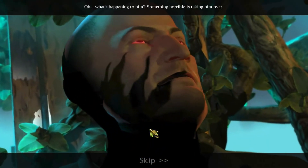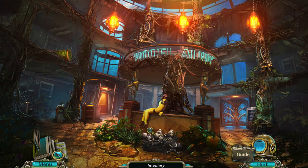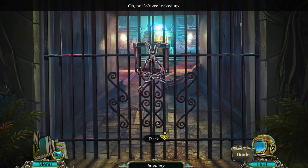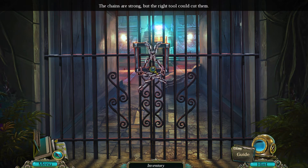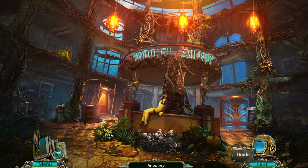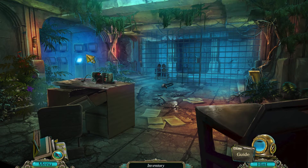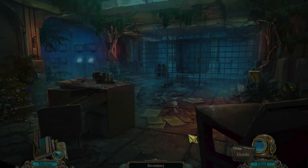Let's go back up to the lobby. Something horrible is taking him over. Wait — guard! We're locked up. The chains are strong but the right tool could cut them. We need to find something now. Maybe there's something else in here — shut for good, but I don't think so.